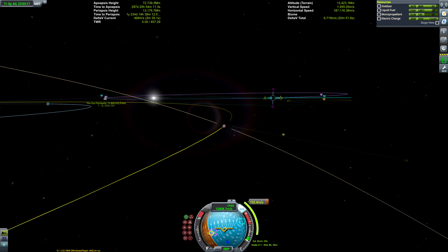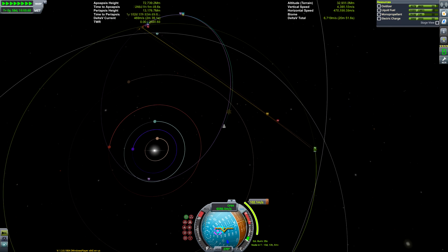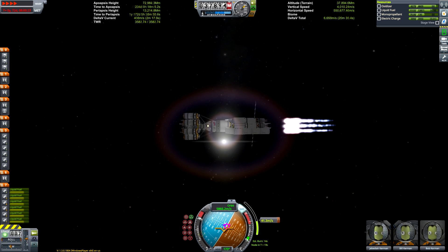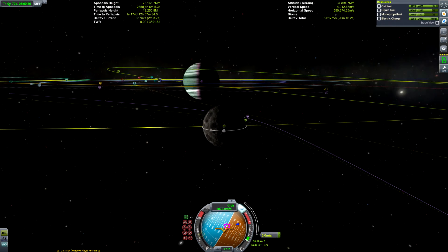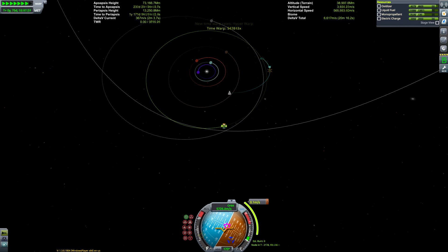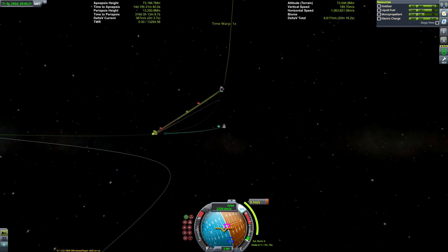We're getting our Tylo encounter now — I actually managed to get this first time, which is quite unusual for me. It's not the most efficient Tylo encounter; the best place to encounter Tylo is at your Jool periapsis. If I'd played around with it longer I could have managed that, but we have more than enough fuel and I got the encounter first try. I thought, you know what, this is fine — I don't want to spend ages fiddling around trying to get the best possible encounter.